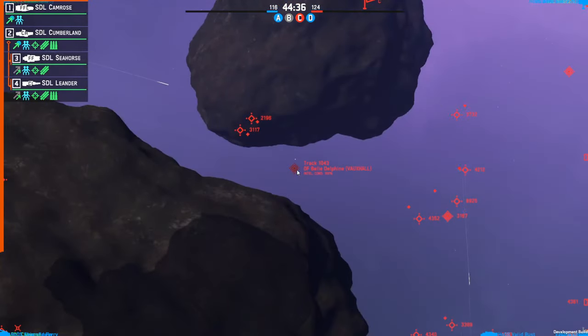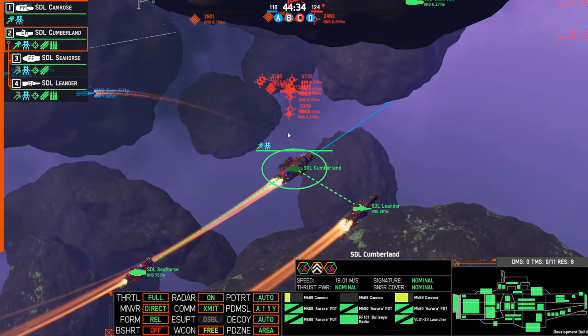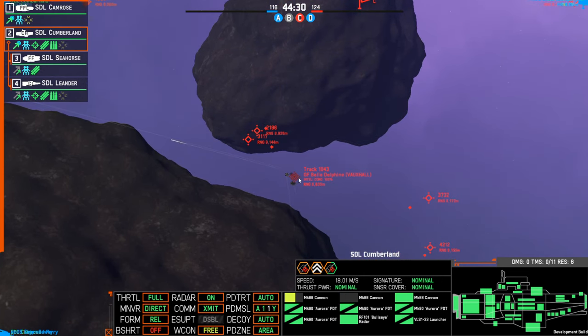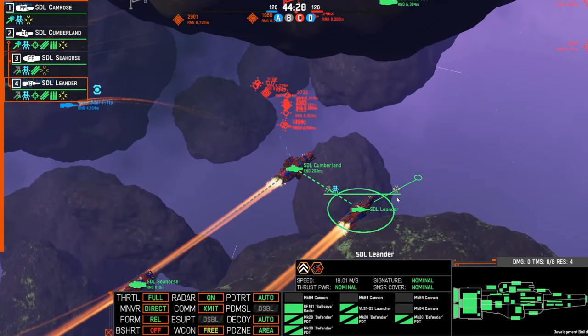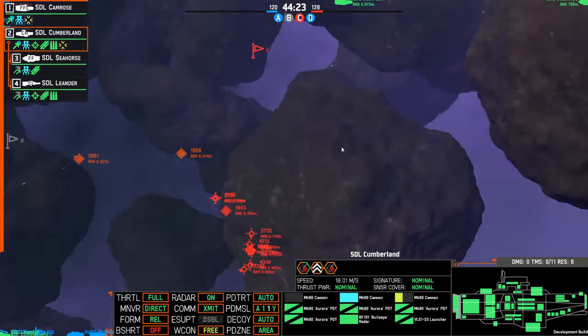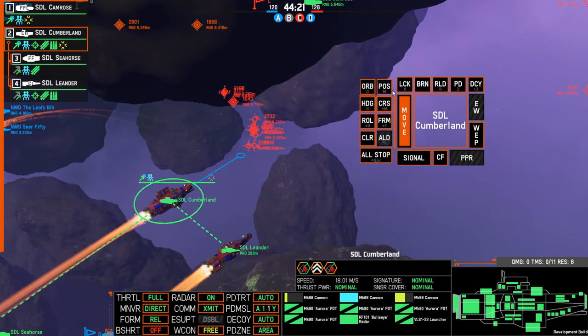What are our orders commander? There's a Vauxhall light cruiser — must be having a hell of a time as well. Let's just swarm each little ship — it's time for us.